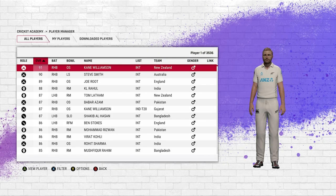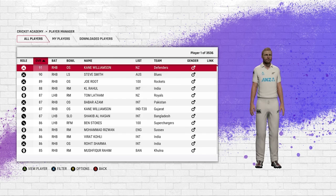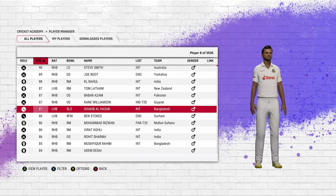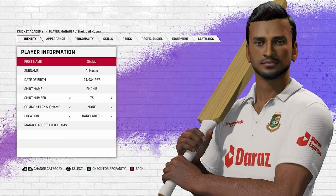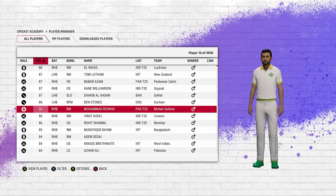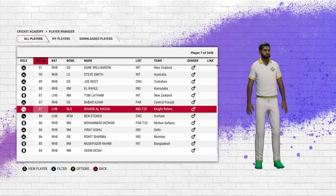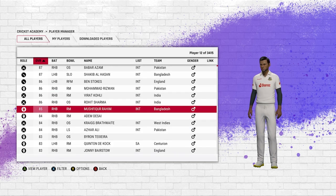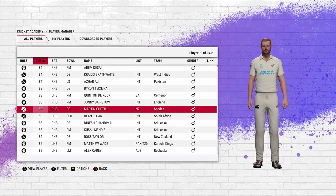If there's a certain player you want to check, go to Player Manager. Some of these are official players that come with the game and cannot be changed — Steve Smith is one example. Shakibul Hassan is one I downloaded from waste your youth, and he looks pretty good. There's Mamadou — he looks decent as well. Virat Kohli looks pretty nice too. Gayle, Raho, and so on.